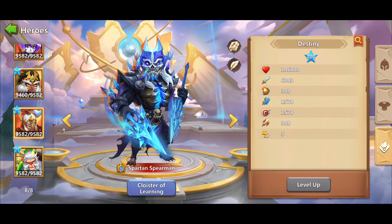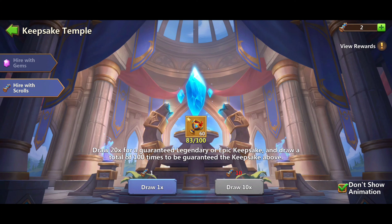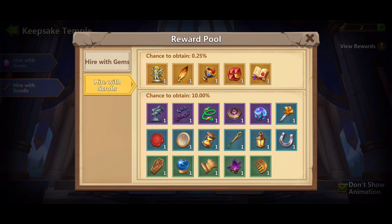In the Keepsake Temple you have two rolling options: hire with gems and hire with scrolls. Scrolls are obtained through events, accumulation, or 30-day or 7-day bonus packs. Under hire with scrolls, for every 100 rolls you have a chance to obtain an Epic keepsake scrap — and only through hire with scrolls can you obtain Epic scraps; this is not available when hiring with gems. With gems there is no roll limit.